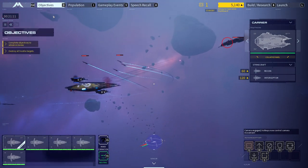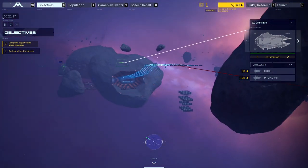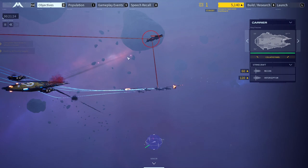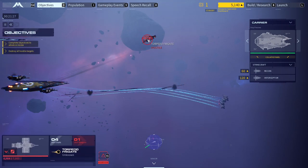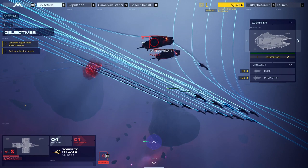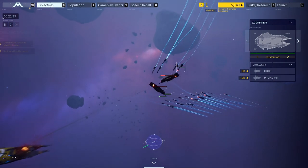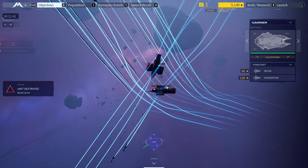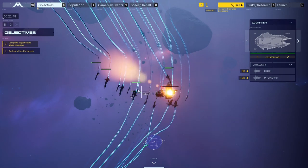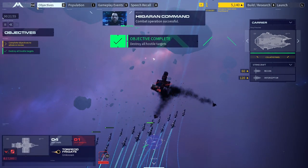What? Try putting your ships in cover instead of meeting them head on. There's just two people in this space — I thought there were subsystems or something. Oh, they destroyed the carrier? Whatever. Target reactor surging. Enemy combat operations successful.